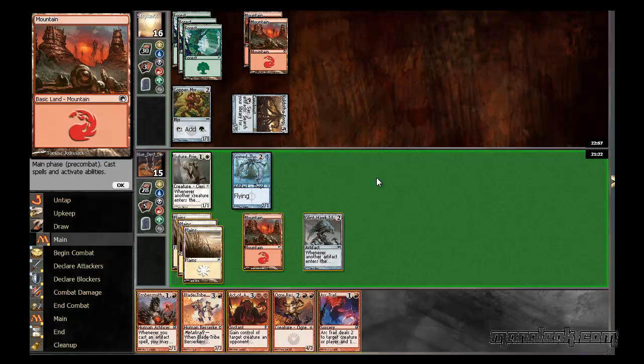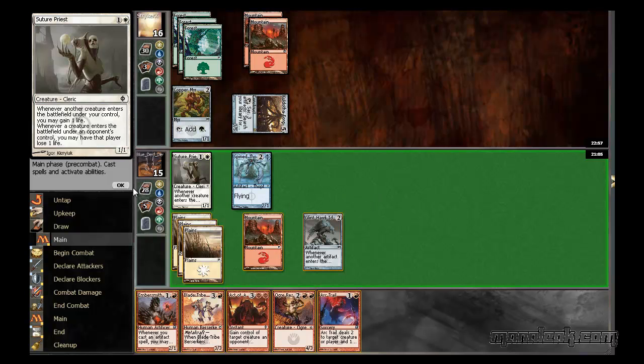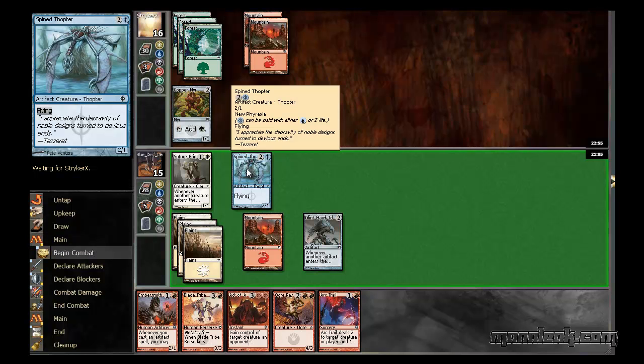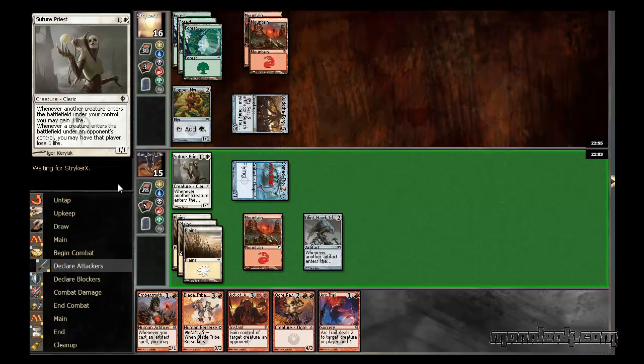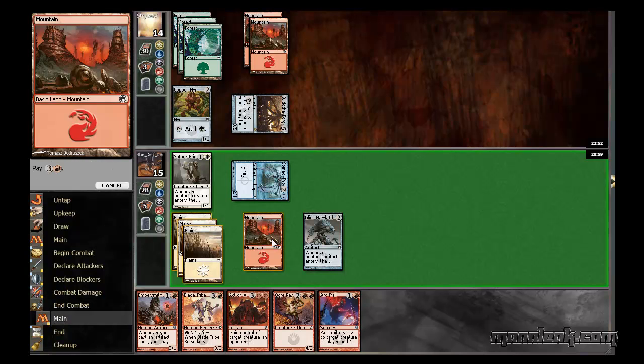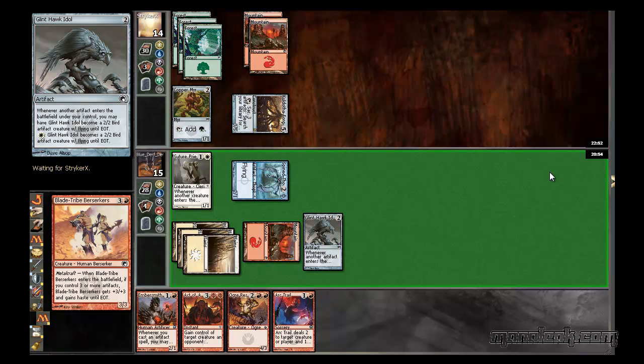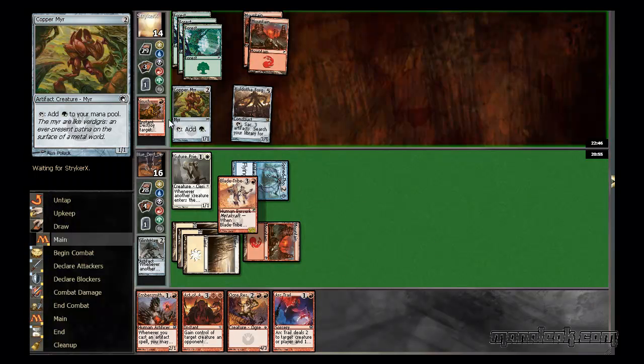If I Arctrail him and this and then get him for five, put him on ten - keeps him off being able to just bring out a massively ridiculous artifact. Then again, I have active aggression if that is the case. But I think I might just be better off making a Blade Tribes. I'll just do that, I'll get him for two. Just use my mana a bit more efficiently this way.